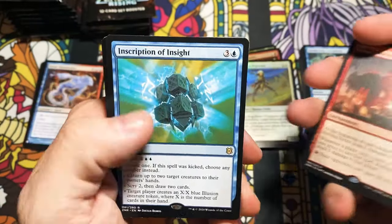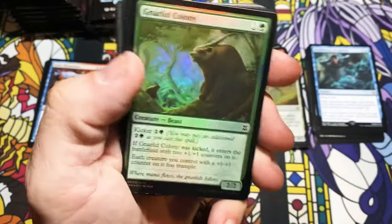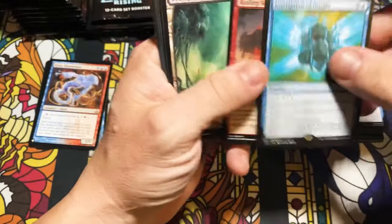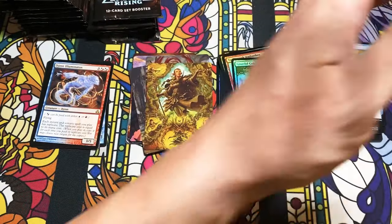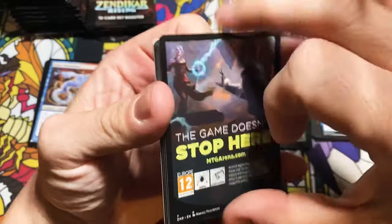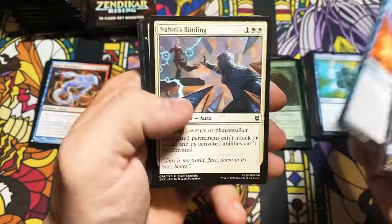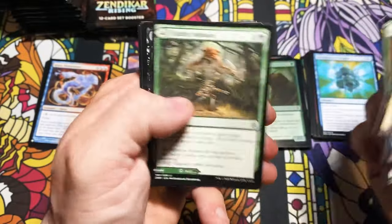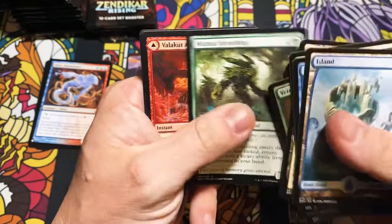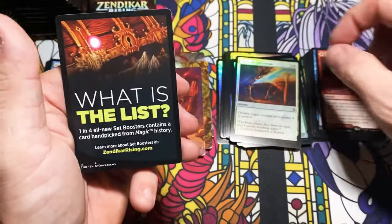Rolling Vortex. Inscription of Insight and a Gnarled Colony. Like I said, it wouldn't be one of my videos unless I almost knocked something over — that's pretty standard fare around here. I need to anchor this thing down somehow. Valakut Awakening and Smite the Monstrous.